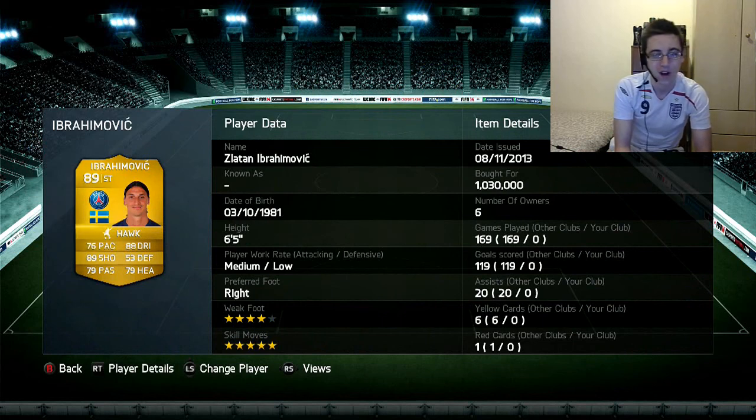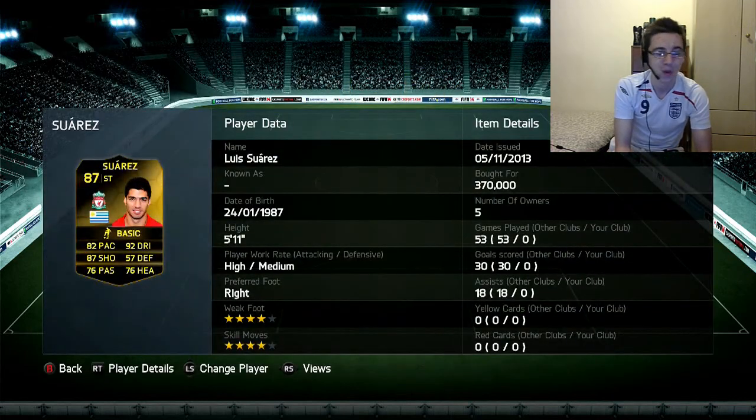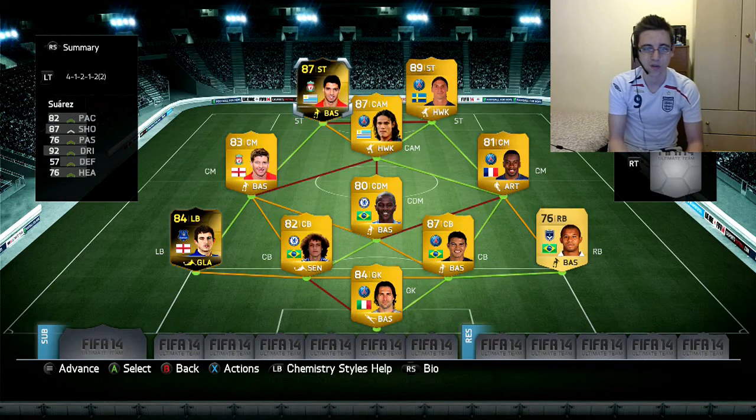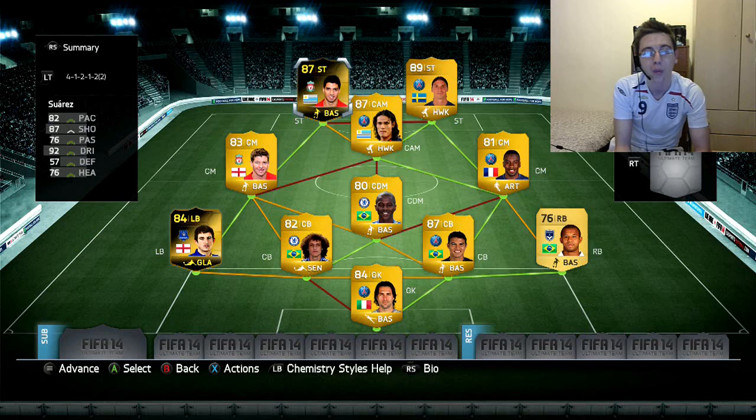Ibrahimovic cost me 1,030,000 coins, which is expensive but not overpriced considering Thiago Silva is only 25k. In-form Suarez only cost me 370k — when Suarez had an in-form last FIFA it cost about 600k for the first month. He's going to get another in-form because of his four goals for Liverpool, so I'll probably do a player review of his second in-form when it comes out.